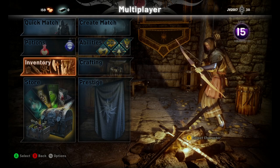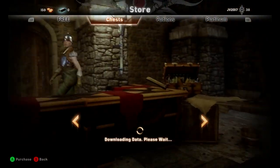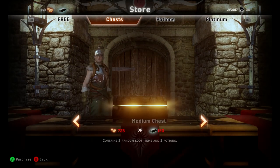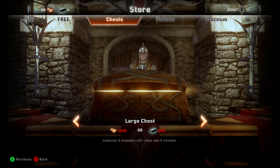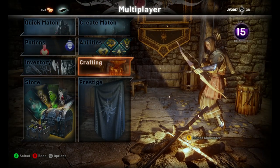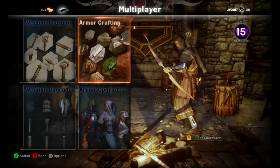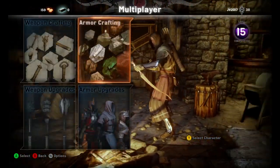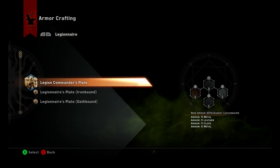Now from playing these types of games, I always assumed that the only way to unlock these new characters was by getting a certain card, by spending coins that you earn by playing the game — it says contains five random loot items, maybe one of those loot items might be a character card. However, it's different in this game; you can actually craft the armor for the character that you want to use. So the way you do that is go to the Crafting menu and go to Armor Crafting.